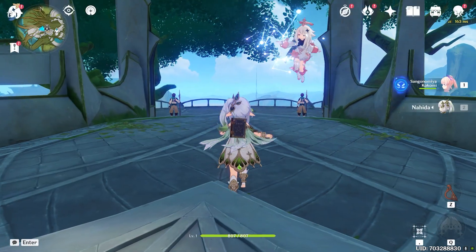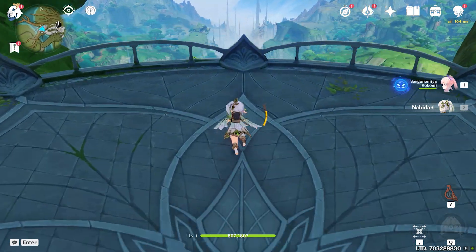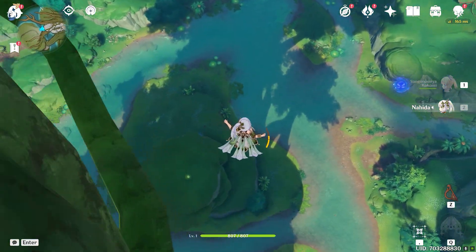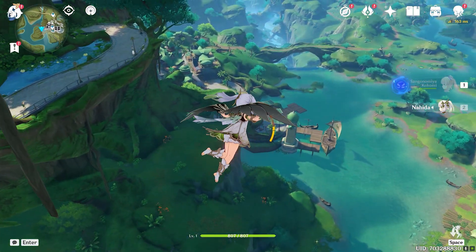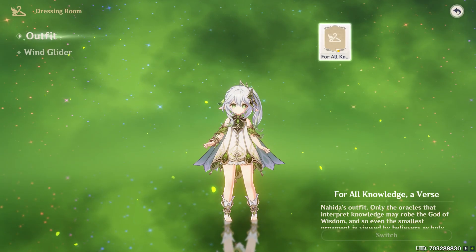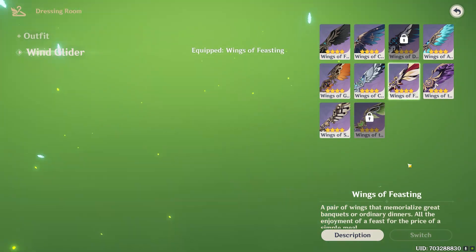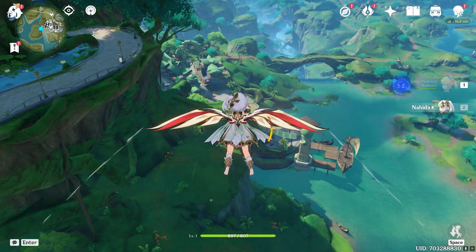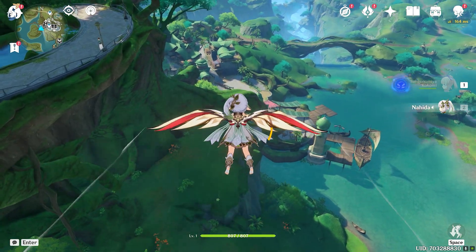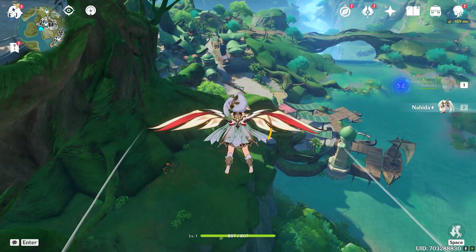Since we are now at Adventure Rank 60, we have a reward to claim. Let's quickly go to Catherine and get our reward. Of course let's give Nahida a proper wind glider and the premium wind glider — absolutely gorgeous. Now let's go grab our prize before we do the full C6 summons.